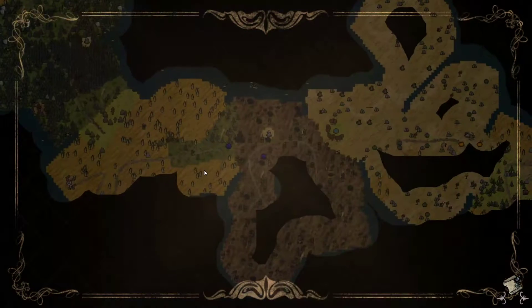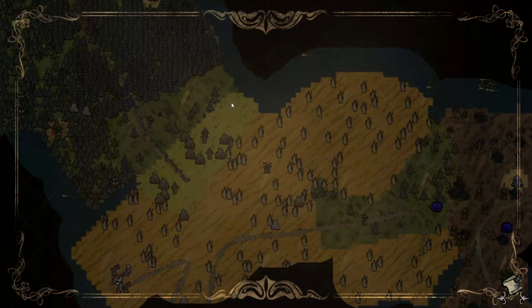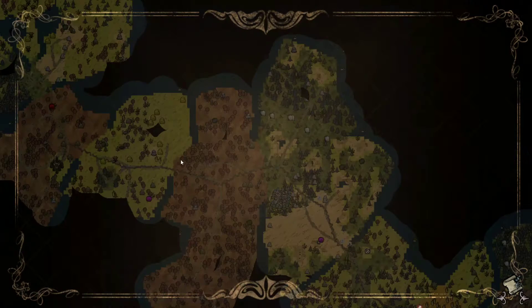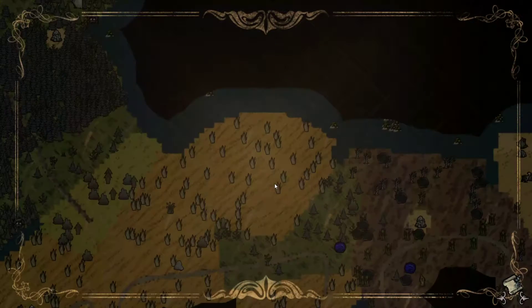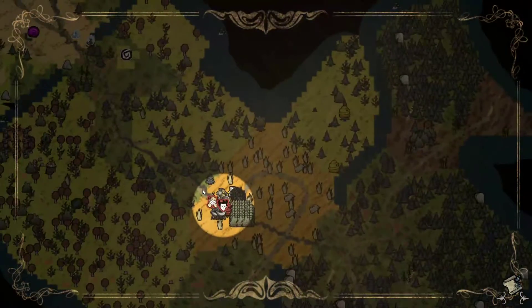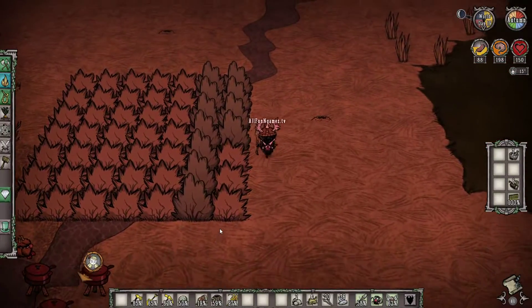Looking at our map, you can tell there are two different ways we can go. We can go over here for a bunch of grass and possibly a few rocks, or we can go to the left where there's a ton of rocks but they're surrounded by giant eggs and giant creatures ready to attack us. So we're going to go the safer route, look for some grass, and along the way if we encounter a few rock boulders we might smash them. Let's go get some rock and grass.